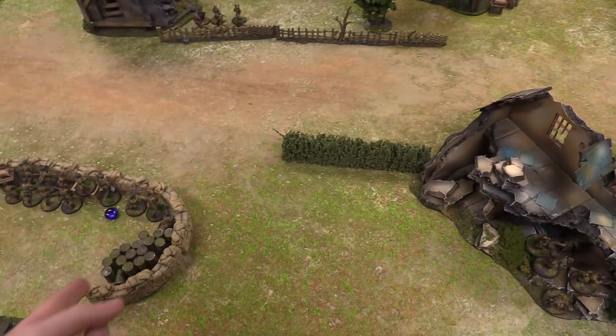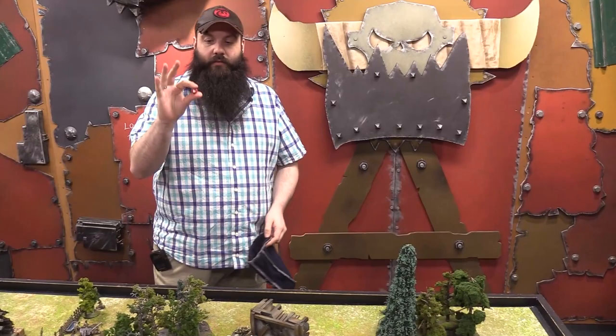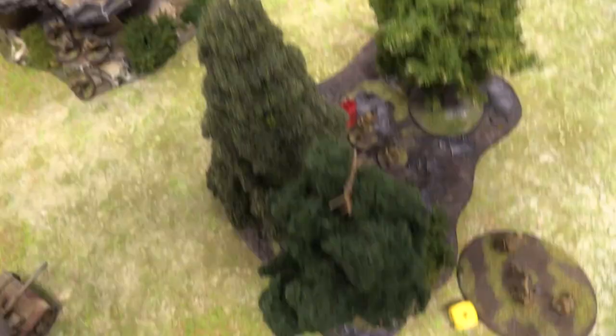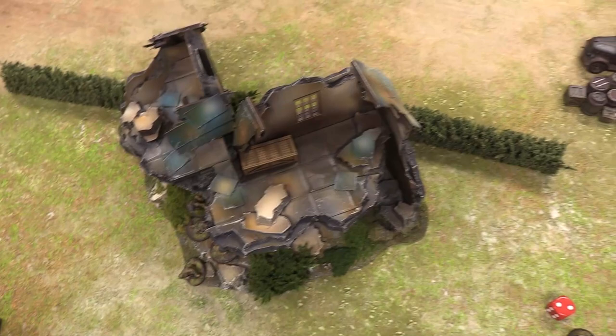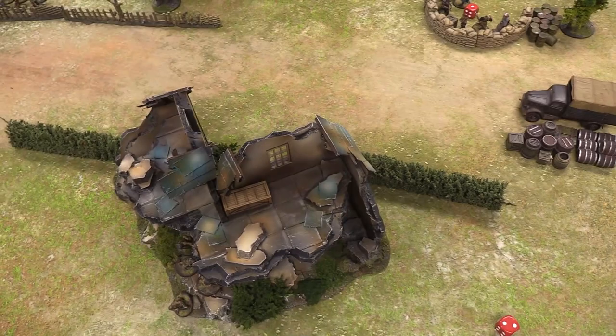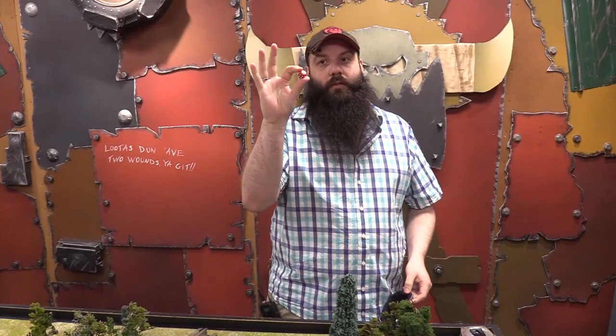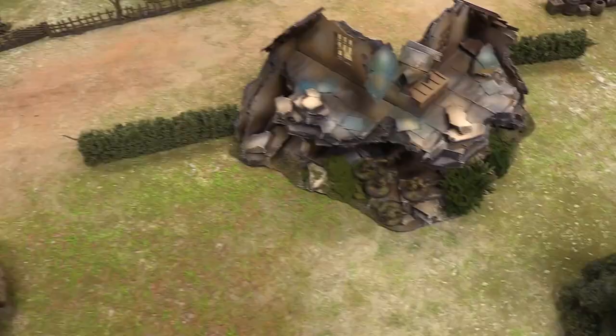Soviet machine gun team rallies — rolling leadership 10 with the officer nearby. They lose d6 pin markers — pins cleared. A German die activates an infantry squad to fire at the inexperienced squad, putting shots in. Light machine gun shots on sixes — one hit, one pin marker. No casualties.